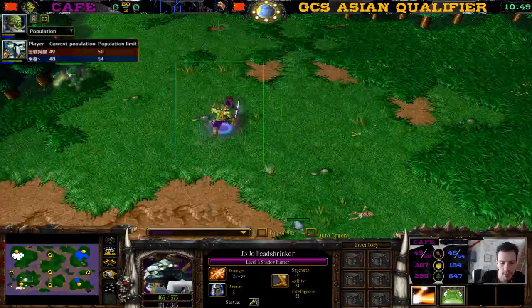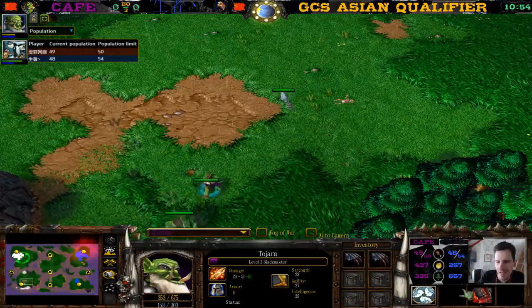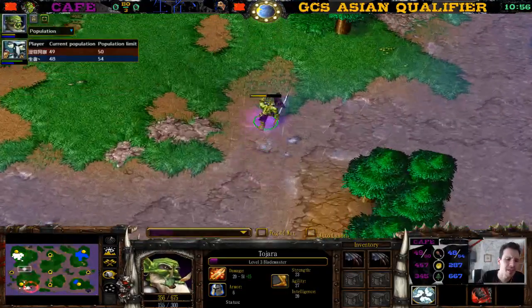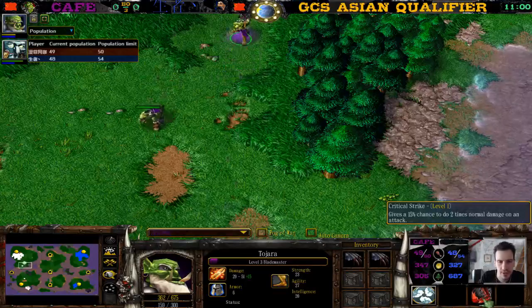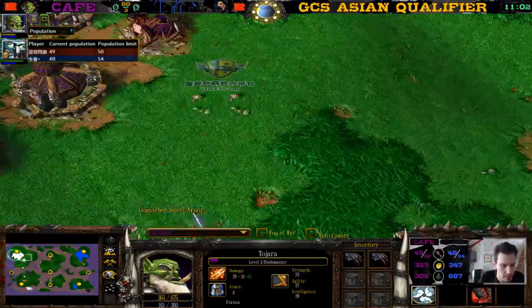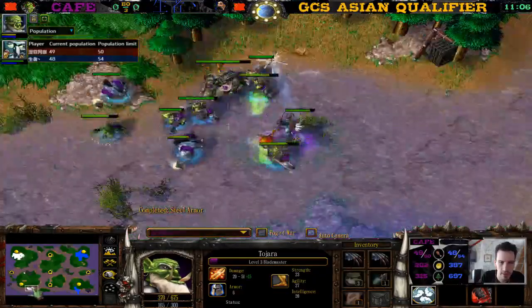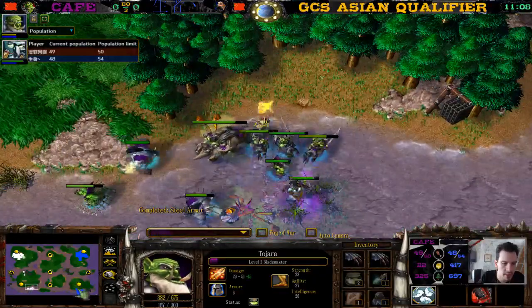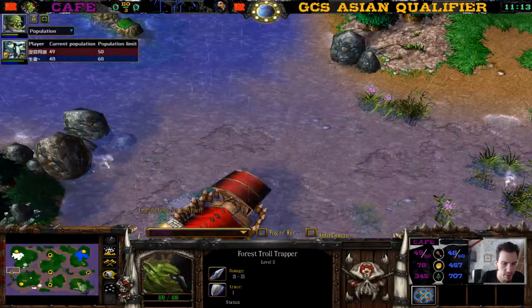Almost level four on the Shadow Hunter. Juba finally level three — two Claws of Attack means plus 15 damage. He picked level two Wind Walk — please, why? He's never going to get level two Critical Strike this game. He will never creep enough to get a level four Blademaster. There are no creeps left, no harassment left to be done.